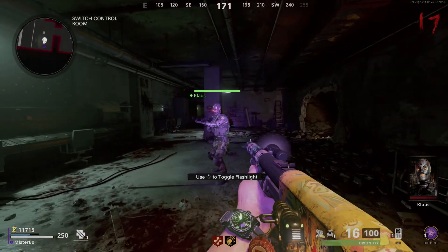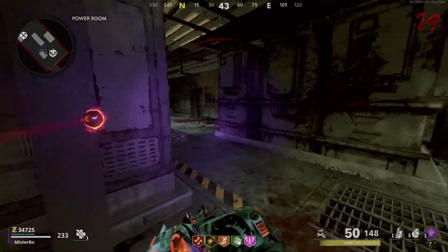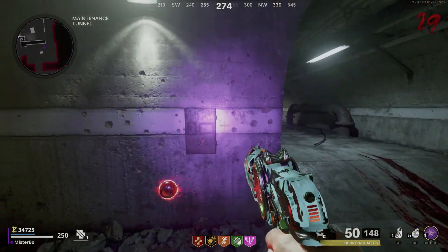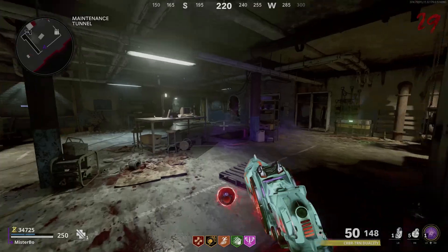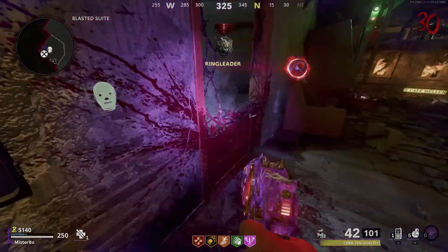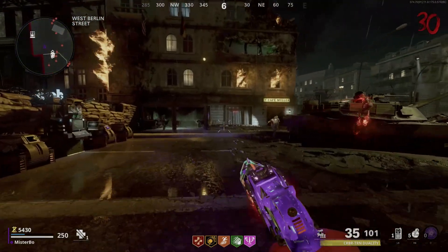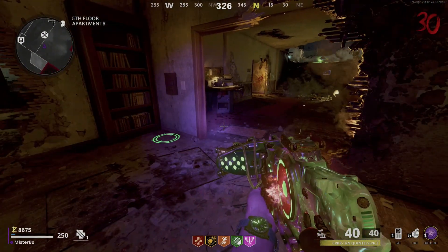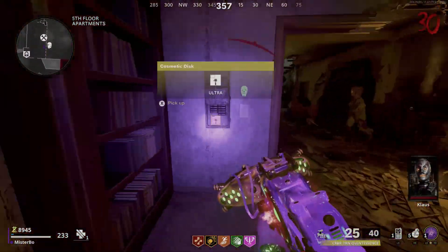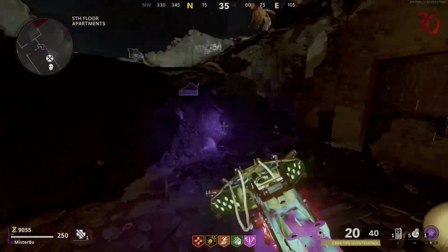The UV light is used for a couple of things, but specifically for upgrading Klaus you need to find electrical boxes around the map. I found four — located in the maintenance tunnel, in the hotel, in the blasted suite, and in the fifth floor apartments by spawn. Shine your UV light on each box, and if it has a picture of Klaus next to it, call Klaus to it and he'll punch it open. Inside you'll find a floppy disk. Two of these electrical boxes will have Klaus's head next to them, so keep looking until you find the correct ones and get him to open both.